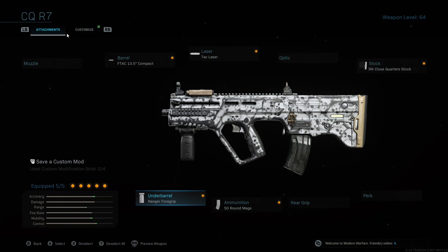I think this is the best way to go for close-quarters, which this gun is made for — maps like Hackney, Shoothouse, Shipment, anything where you're going to be close to the enemy most of the time. This is definitely the gun to go to. You could switch it around a bit, but I've played with it here and there and this is the best setup by far, in my opinion.